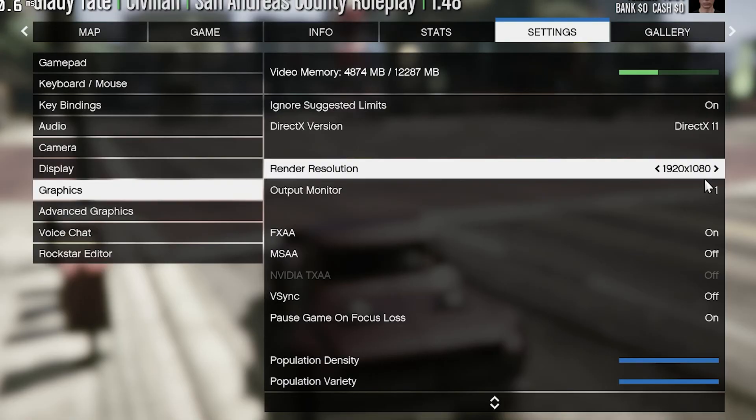Now the render resolution — this is a really important step. If you don't change this, your FPS will not go higher than about 100 and your GPU usage will stay low. What you need to do is go up to 4K — somewhere around 2K, 3K, or 4K render resolution. If you have a really good GPU, I suggest going to 3360 by 1890.